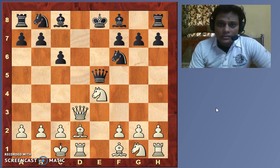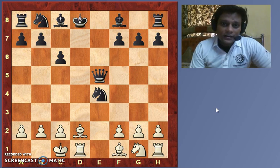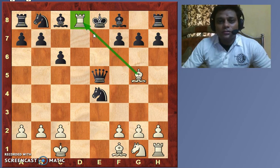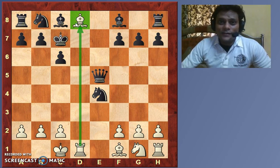The knight was attacked twice, but white came up with the plan: long castle. Black took the knight, and now follows a beautiful ending — Queen d8 sacrifice, King takes d8, and now the double check: Bishop g5 check. If King e8, then Rook d8 is checkmate — the rook enjoys the support of the bishop, so there's no way the black king can go. And if after Bishop g5 check King c7, then Bishop d8 is mate — the bishop enjoys the support of the rook, and the king has nowhere to go.